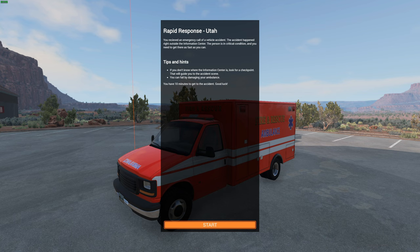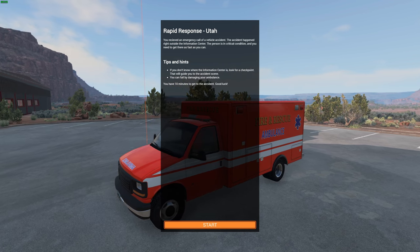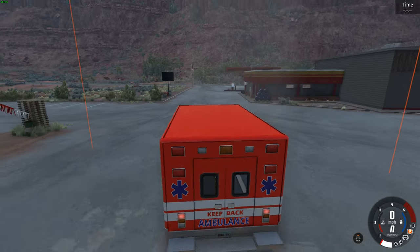You received an emergency call of a vehicle accident. The accident happened right outside the information centre — the person is in critical condition and you need to get there as fast as you can. If you don't know where the information centre is, look for a checkpoint; that will guide you to the accident scene. You can fail by damaging the ambulance, and you've got ten minutes to get to the accident. Good luck — here we go.